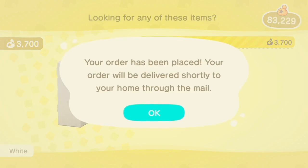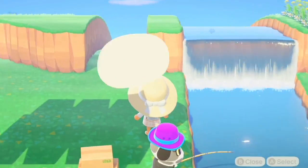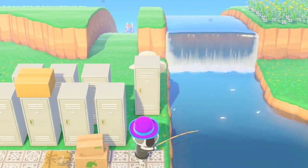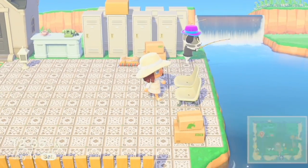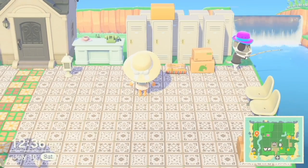I still had to order more lockers as you can see, and I just continued doing the same process until it looked decent — while Porsha's just fishing away, having the time of her life while we're building her a whole post office. The most fun part is putting your own mailbox in the post office.